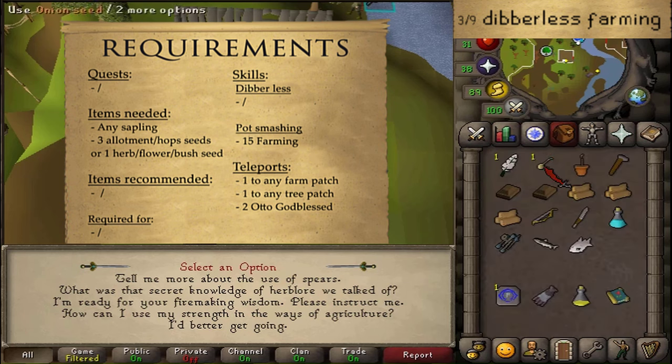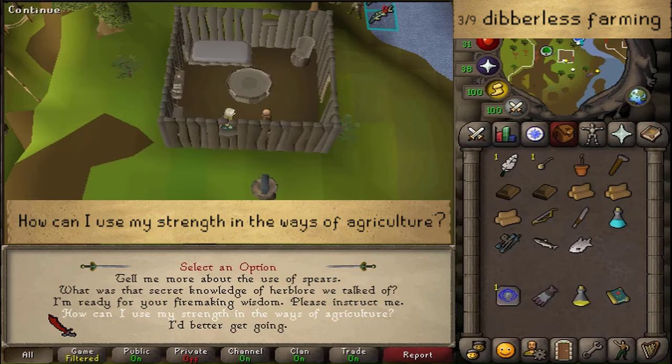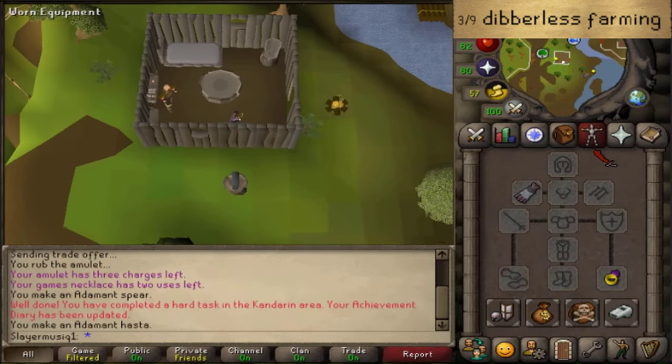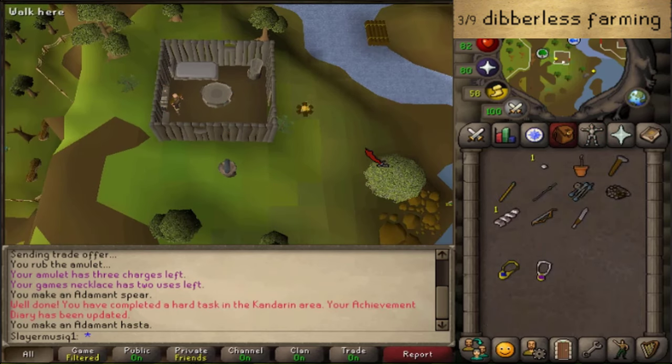Pot Smashing does require you to have at least 15 Farming. You just need any kind of seed of your liking, as well as any sapling. There are no recommended items. For teleports: one teleport to any farm patch corresponding to the seed you have brought, one teleport to any tree patch depending on what sapling you have brought, and at least 2 teleports back to Otto Godblessed. To start your barbarian agriculture, select the option 'How can I use my strength in ways of agriculture?' The first one is going to be Dibberless Farming, so teleport to any farm patch of your liking.